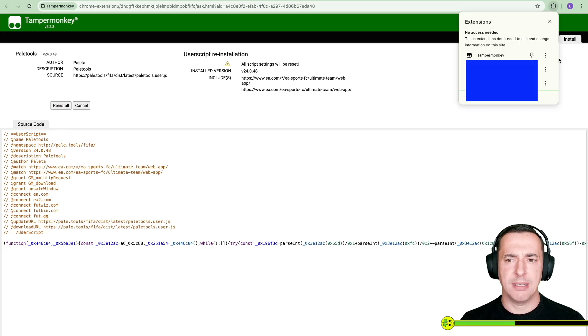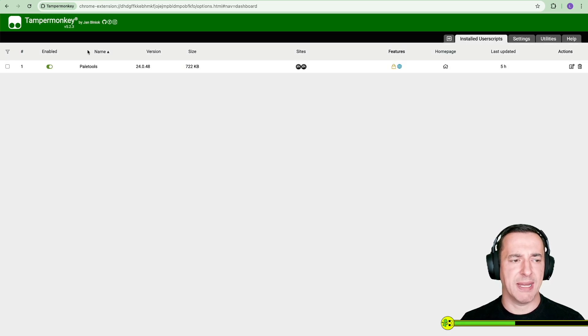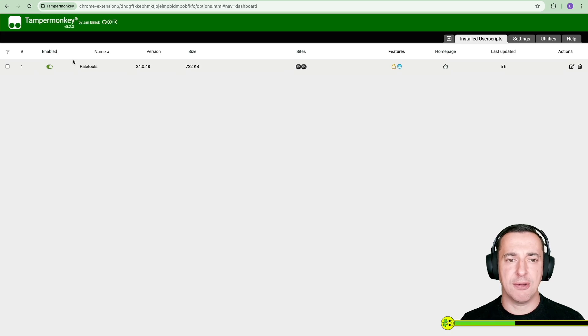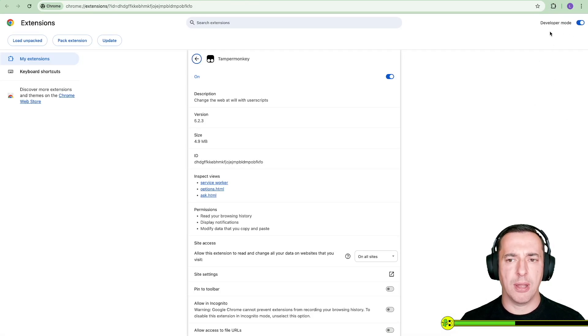When that's all installed, have a little look at the extensions. A couple of things you want to do — first of all, look at options, which shows you your settings and installed user scripts. Click on that and just make sure Pale Tools is there and it's enabled. If so, happy days — it's all set up for you. There's one other thing to check if it's not working: go to manage extension and make sure developer mode is on, because sometimes it needs that to update things. Then quit your browser and log into the FUT app.